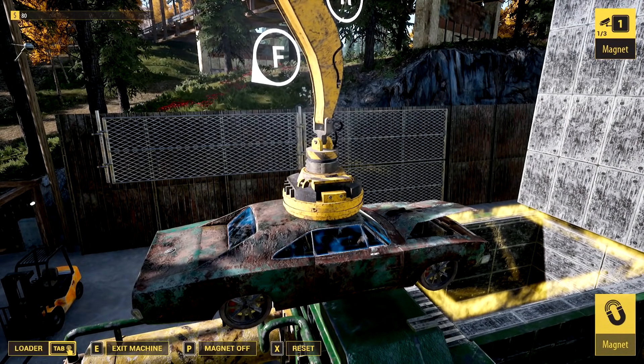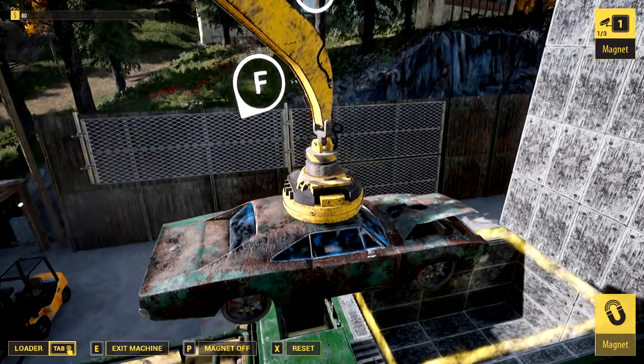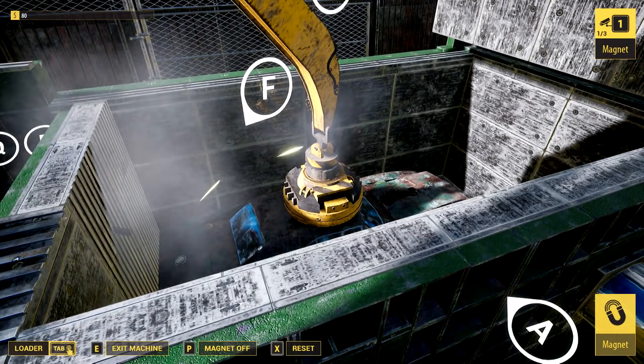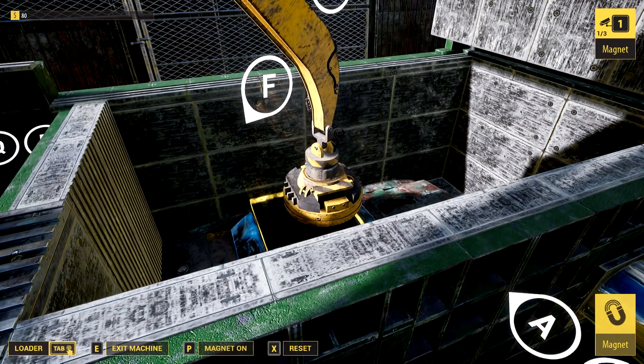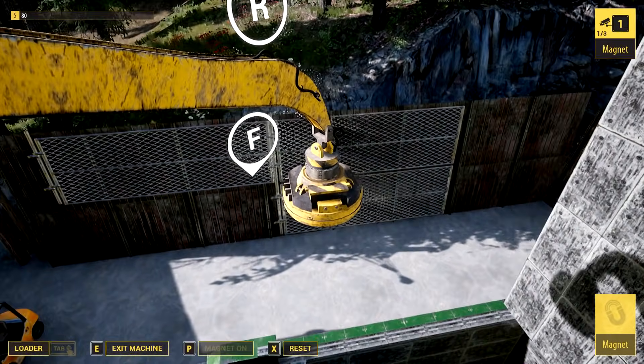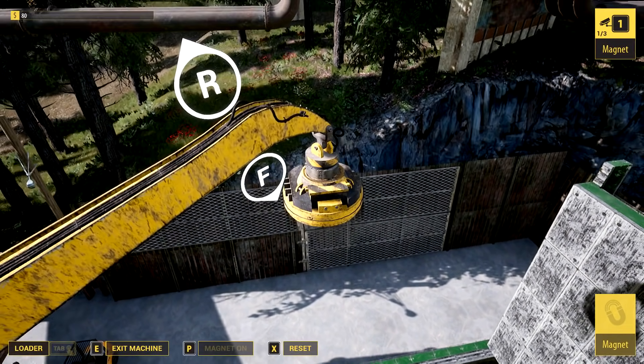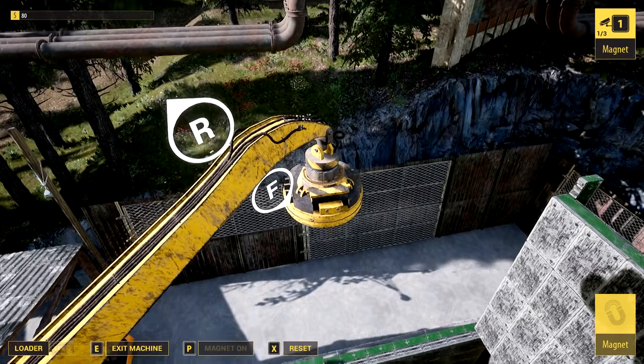And then I need to move that R — bring that right here and then bring it down. Oh, look at us. Turn off the magnet. That is somehow very satisfying. What do I have to do now? I think I did what I have to do here.